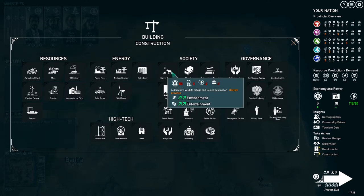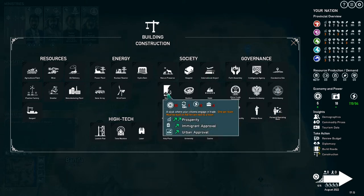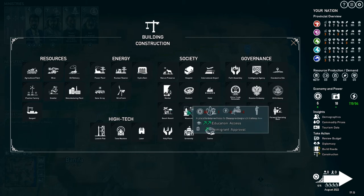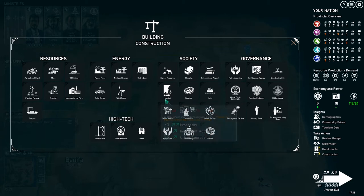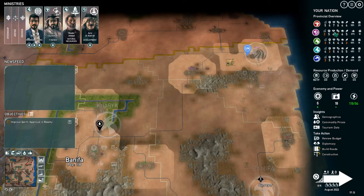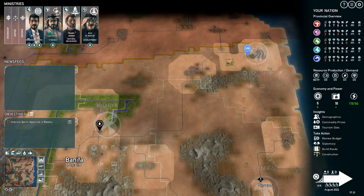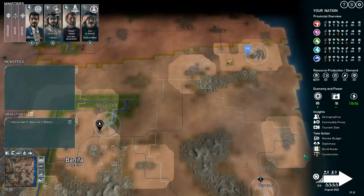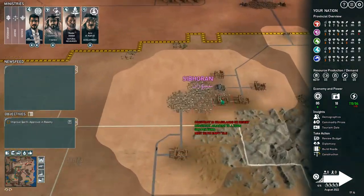What works on prosperity? Seaport, international airport, markets... we could build more markets. A market would help with entertainment and the Saba situation, but we don't have the money. We'll go to the minister of foreign affairs to get some money, and then I'm going to build a market here in Saba.